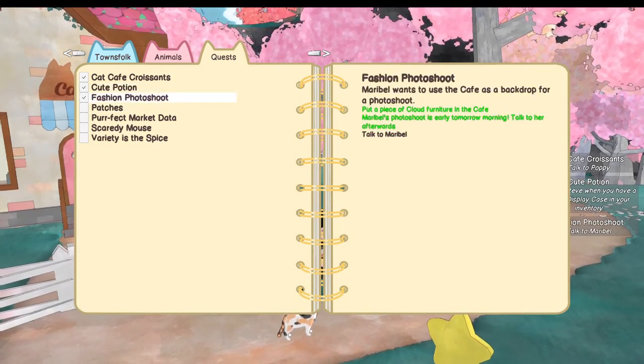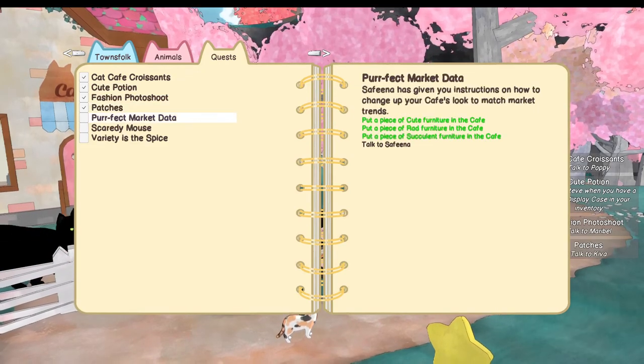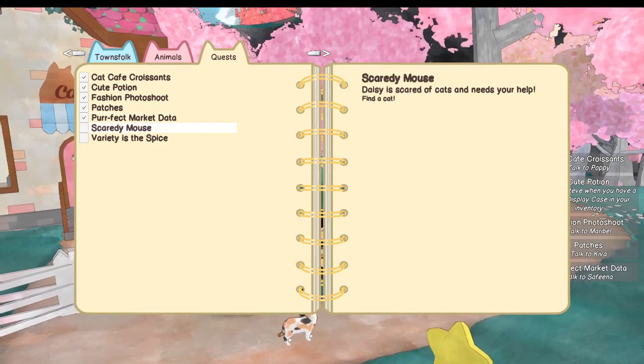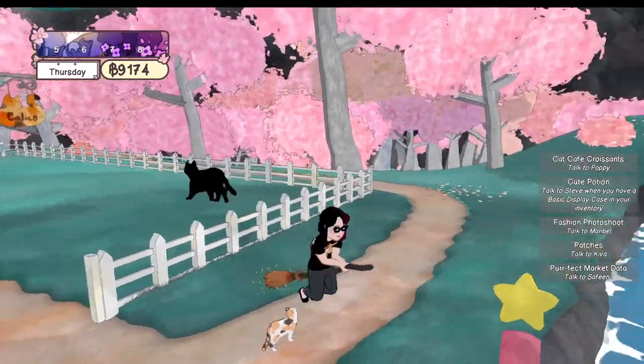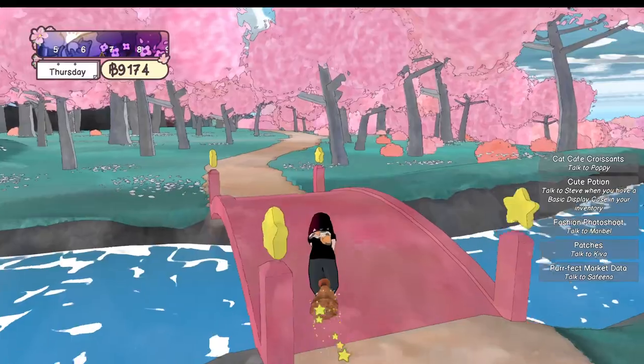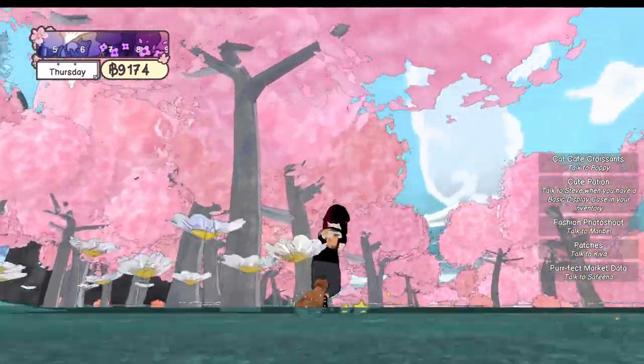I'm just going to talk to Maribel, talk to Kiva, talk to Safina. We're getting all these done. I need to bring a cat to her. I need to find another chair as well — I currently have a basic chair and a spooky chair, so anything else?